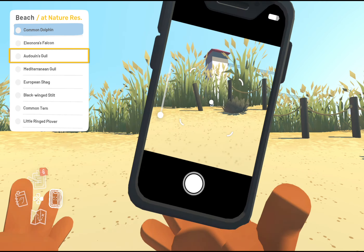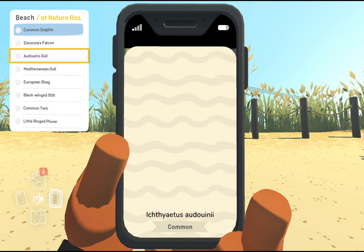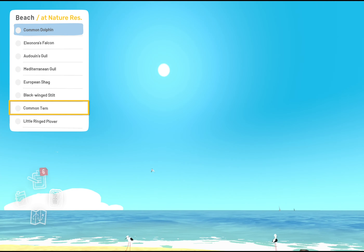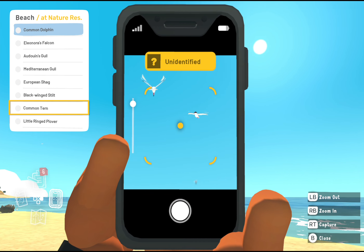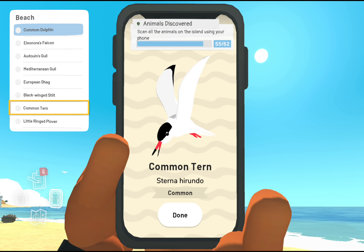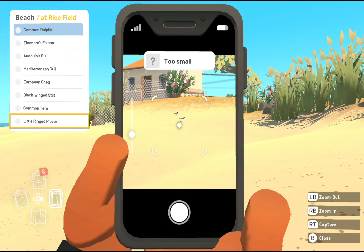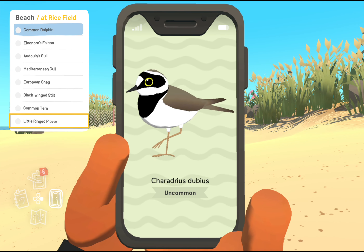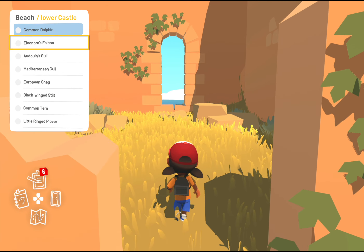Now we're at the beach near the nature reserve, where there's loads of beach birds. You can find most of the beach ones right there. A little further away from the nature reserve, coming up to the rice fields, there's the little ringed plover.